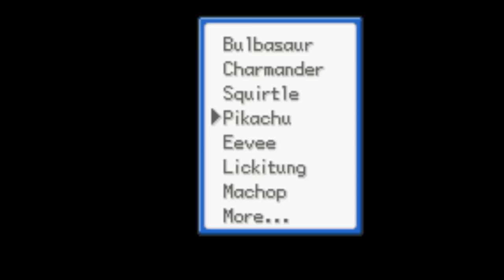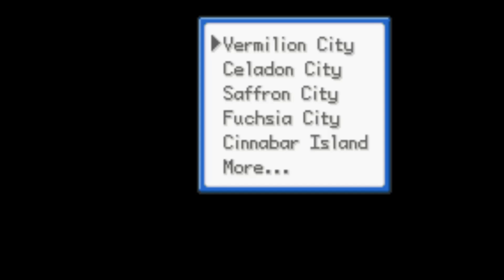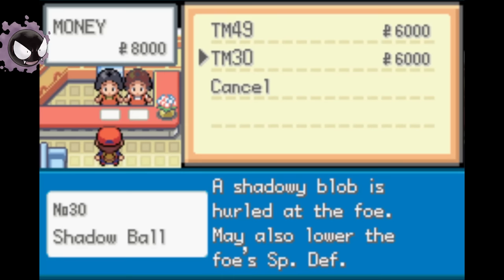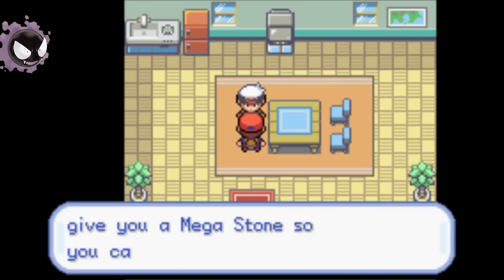We're going to start our journey off picking a Ghastly and we're going to start in Lavender Town because I think it's cool. A few things to note: this is open world. You can go to any town from any town — in the Pokemon centers, there's options. It is worth it to talk to people in this game.